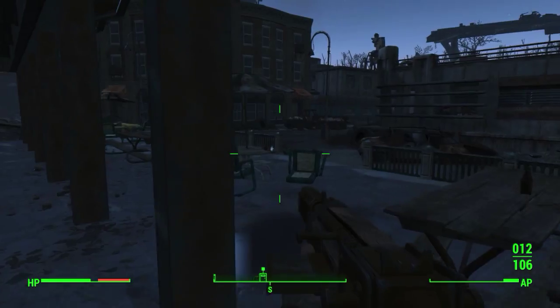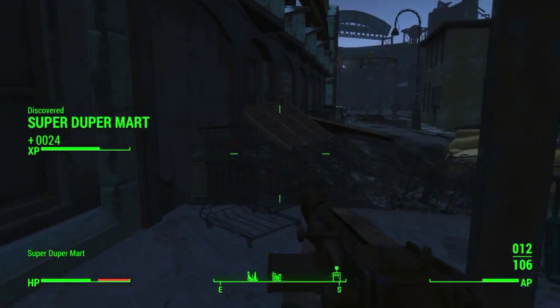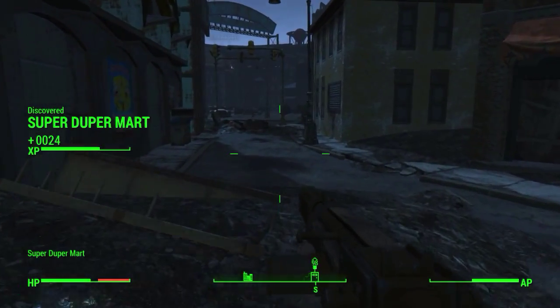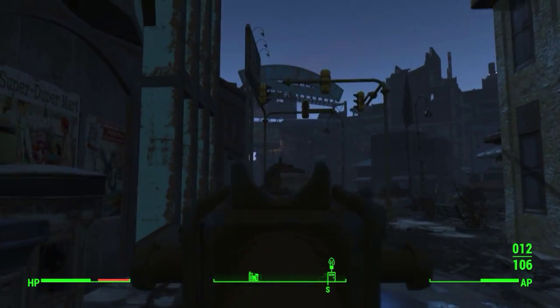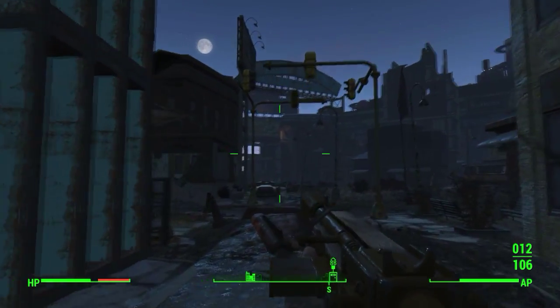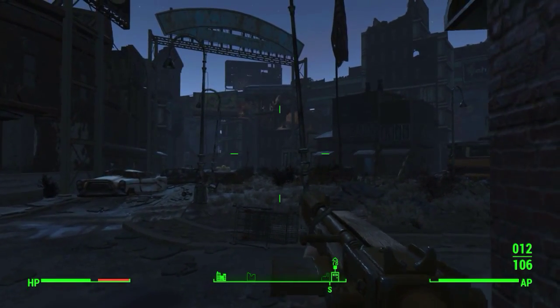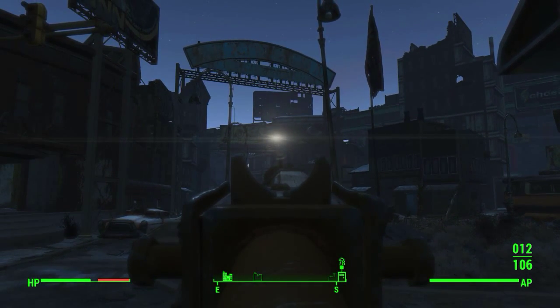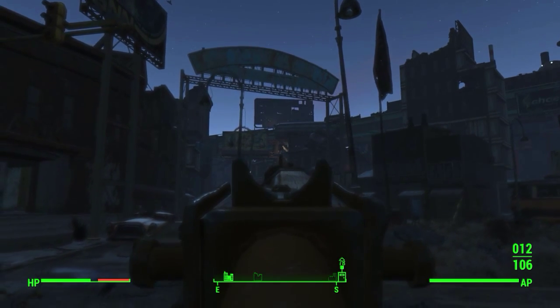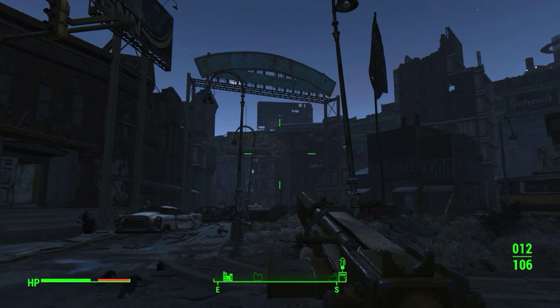We're just gonna cut through this little area past the Super Duper Mart and hope there's no one here. I just saw something up there — I don't know what that was, I just saw like somebody walk by. Oh there they are again. I don't know if they can see us — it looks like power armor. That's really scary.